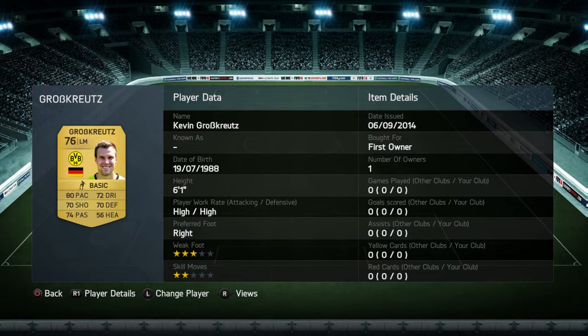At left mid we have — I can't pronounce his name, sorry guys. He has 80 pace, 70 shooting, 74 passing, 72 dribbling, 70 defending. Really really solid, good shooter, good pace, high-high work rate, 3-star weak foot, 2-star moves.